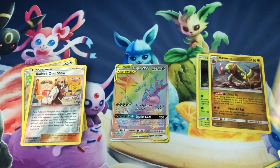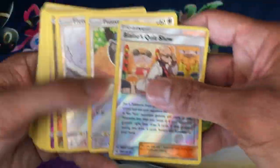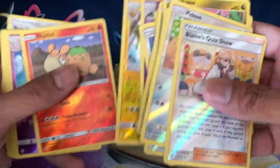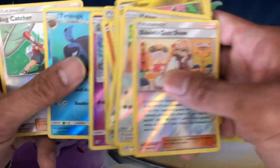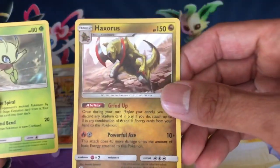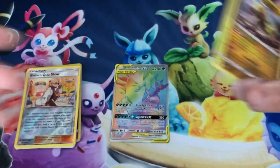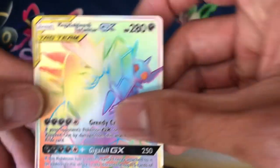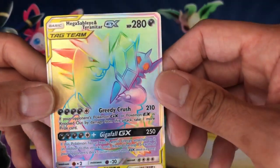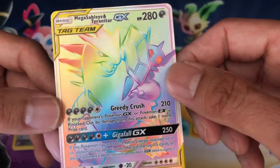Quick recap of the pulls: we pulled a lot of awesome looking reverse holos — quite a collection. We pulled a couple of holo rares: Haxorus and my favorite, Celebi holo rare. And of course the darling of the video is the hyper rare Mega Sableye and Tyranitar GX — ultra rare, rainbow rare, guys! Amazing.